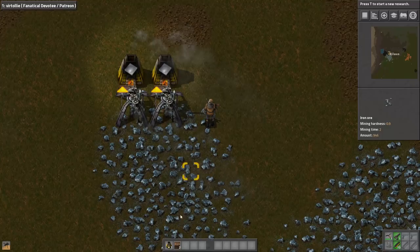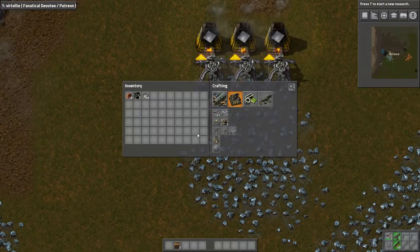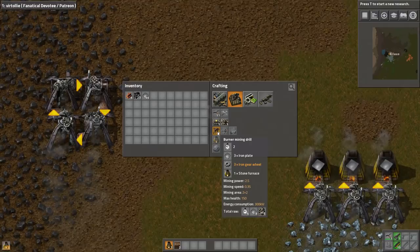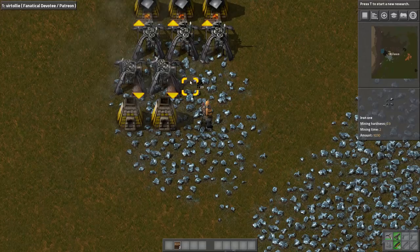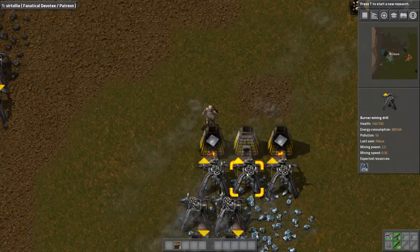We have stone bricks — 18, 19, 20. Four of those placed. These will go into here and here. Now we're kind of struggling on materials but pushing through. It's time to get things placed and building.